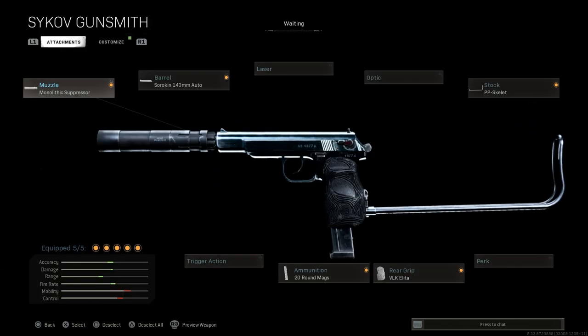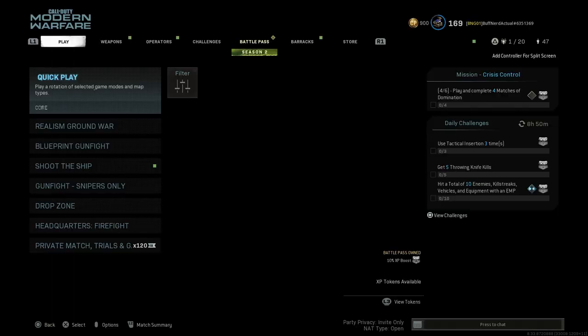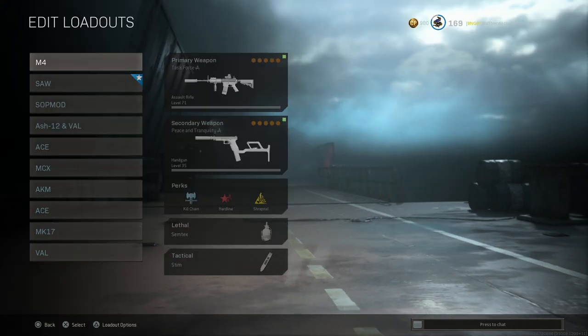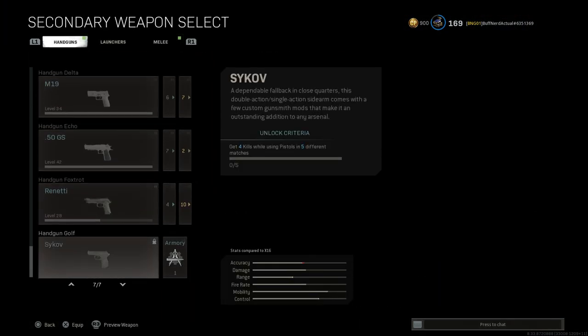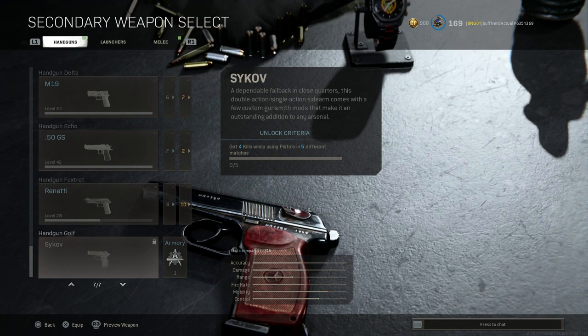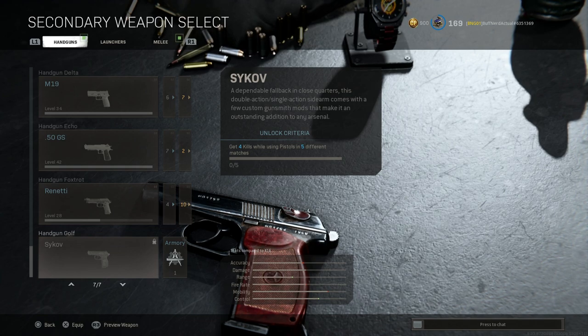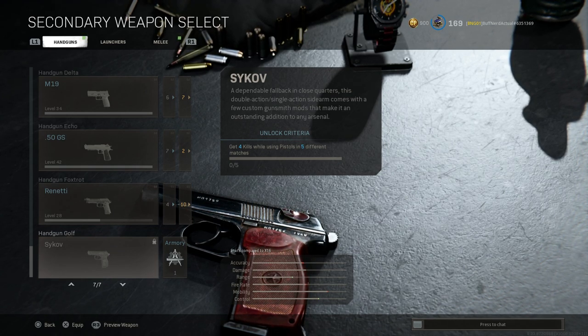If you don't know how to unlock this, back out to the main multiplayer menu, go to your loadouts and look at your pistols to see the unlock criteria. Same as we covered the other day: you need to get four kills while using pistols in five different matches — so four kills with a pistol in one single match, over the course of five matches. Four kills, one match, five times with pistols, and you'll be able to unlock this.